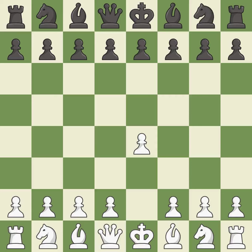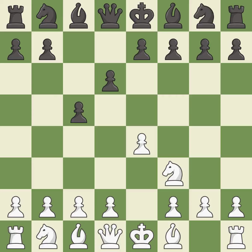Opening with the king's pawn controls the center and opens up the light-squared bishop and queen, often leading to sharp games. The Sicilian Defense controls the d4 square with the c-pawn. Nf3 develops the knight toward the center to prepare for a d4 pawn push, where the knight will recapture if black captures on d4. D4 offers to trade the d-pawn for the c-pawn, giving up a center pawn for more active pieces.